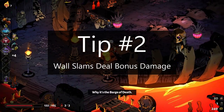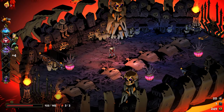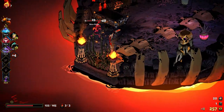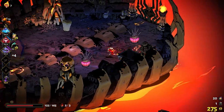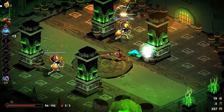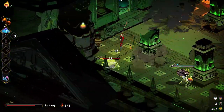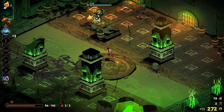Tip number two: wall slams deal bonus damage. A second tip is using wall slams to deal extra damage to your enemies. You may have noticed in your first few runs that when you attack an enemy with the Stygian Blade against the wall, they seem to die faster. If you look closely, you can see there's actually a wall slam notification popping up every time you slam an enemy into a wall. This notification also comes with some extra damage dealt to the enemy. It seems to inflict the same amount of damage as the attack you use to slam them into the wall — in other words, bullying your enemies against the walls and objects of the Underworld makes your attacks do around double damage.